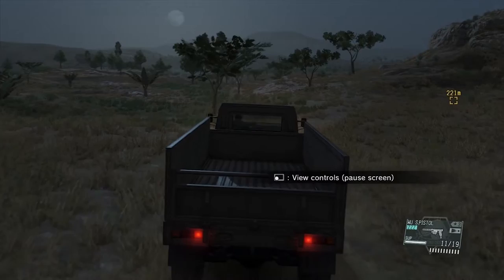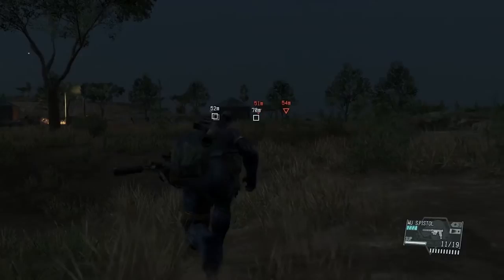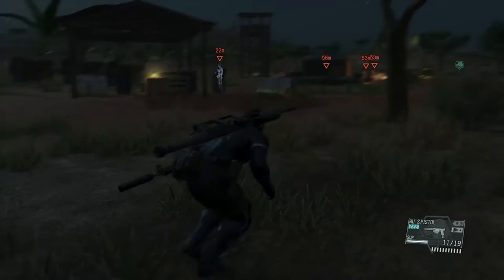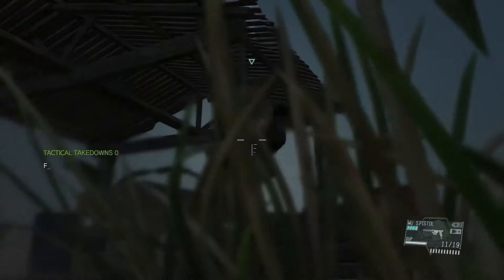Today I'm bringing you gameplay from Metal Gear Solid 5 Phantom Pain, the Traders Caravan mission. I'm showing you a couple of strategies I used on this mission because I tried this a few times and kept getting spotted by the guards, and there was one big mess with the whole Skulls situation when they hop out the van.